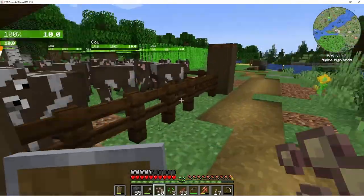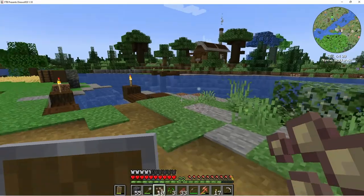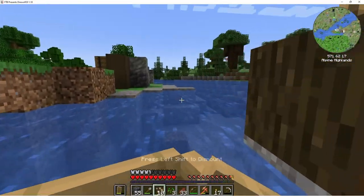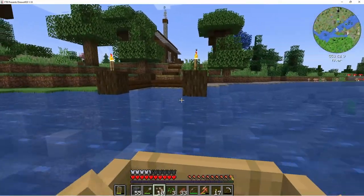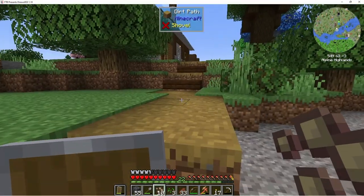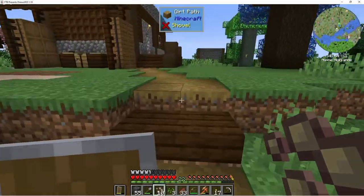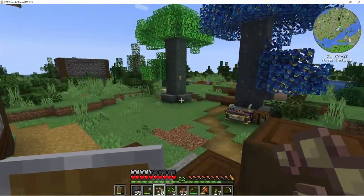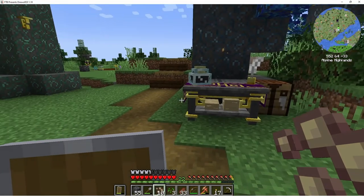I've been feeding the cows and harvesting them too — I got like 33 steaks. I still don't have enough leather to do an enchanting setup. I did redo some of the Ars Magica stuff; I felt like it was really crowded over here so I moved it out a little bit further. We've got this huge island, why not use it?